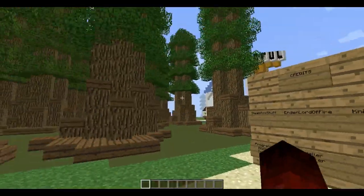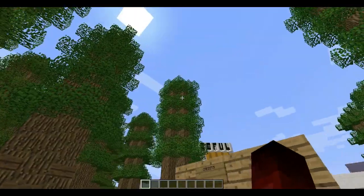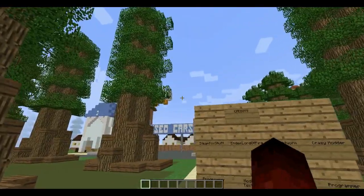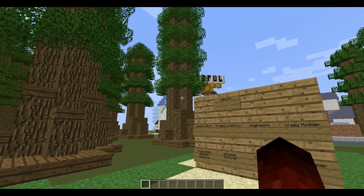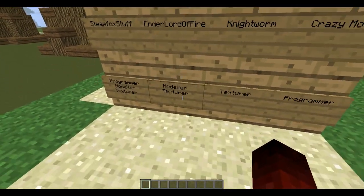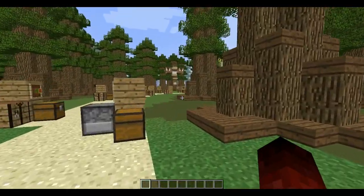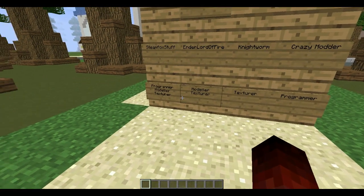So I'll start off. This map is made by Ford Pines, also known as Enderlord of Fire. He is a very talented modeler, map maker, skin maker, texture artist. He's working on this mod with me — he is the modeler and texture artist for about half the mobs, and he does all the texturing for those mobs.